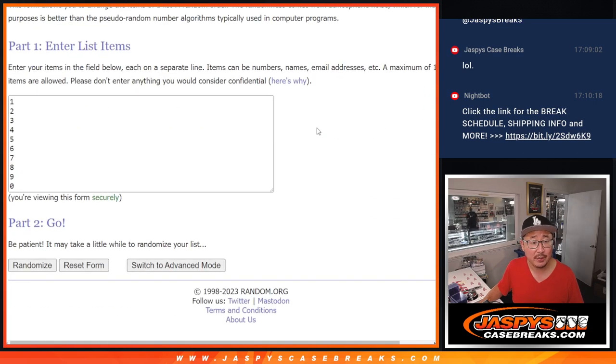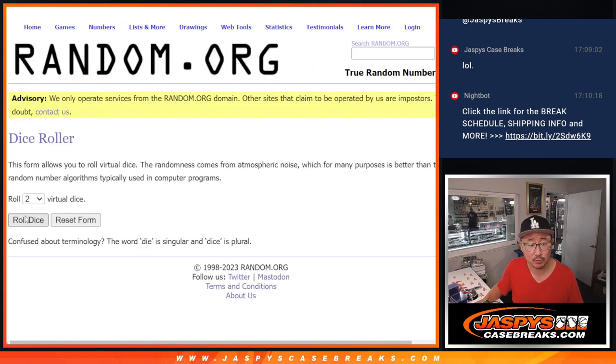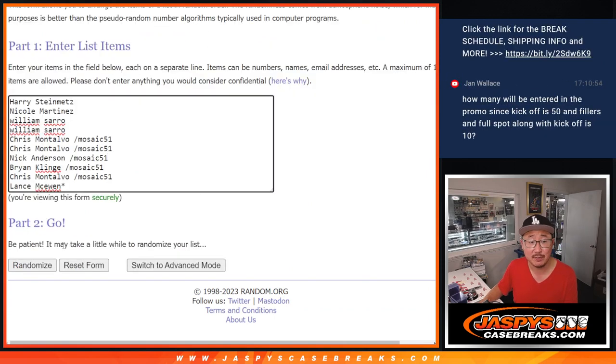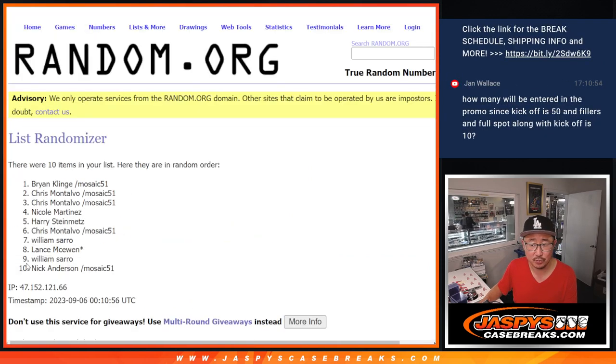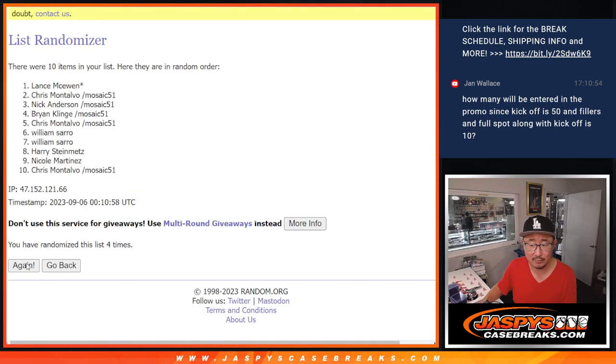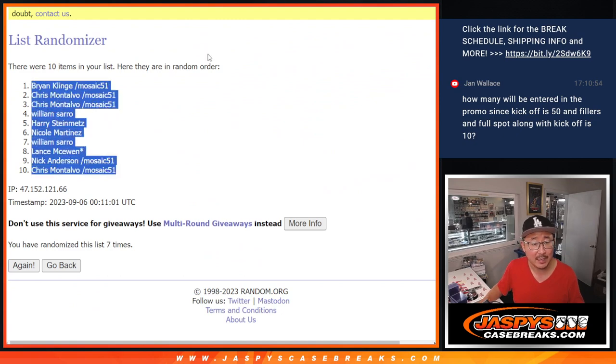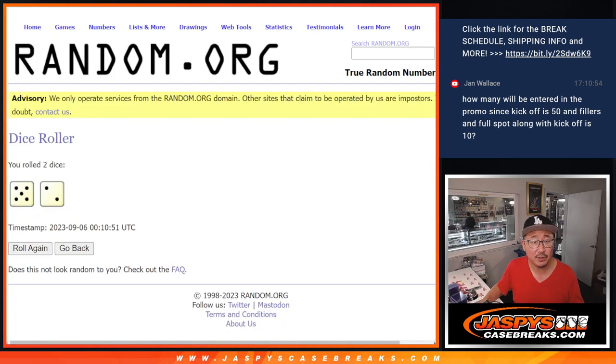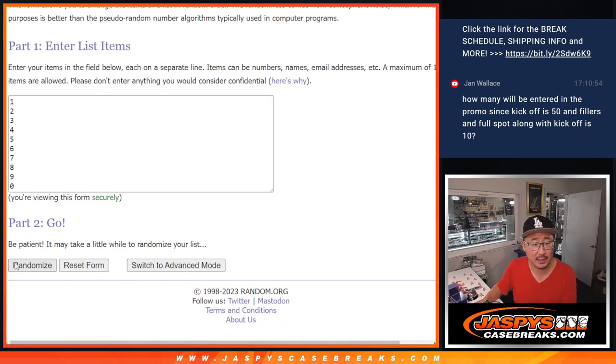Congrats to the winners in that mosaic pack break — Lance got last spot mojo. There are the numbers right there. Let's roll it. Let's randomize names and numbers: five and a two, seven times each. We got Brian down to Chris. Five and a two, seven times for the numbers.